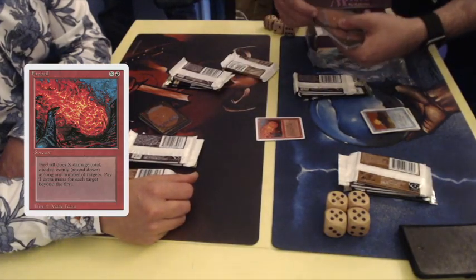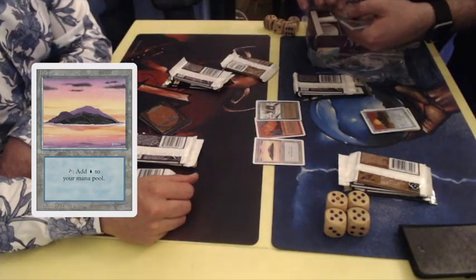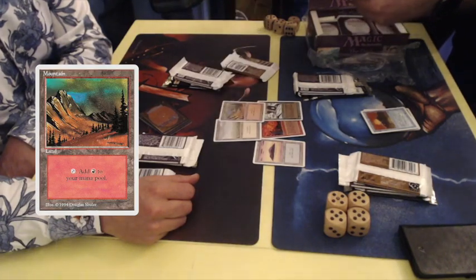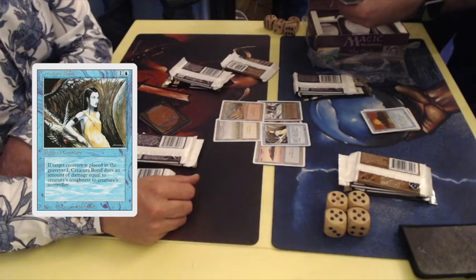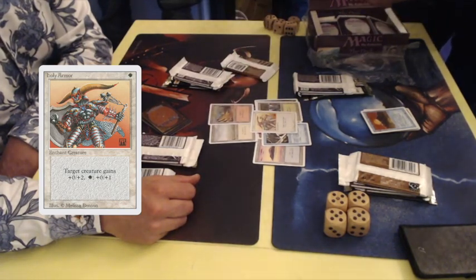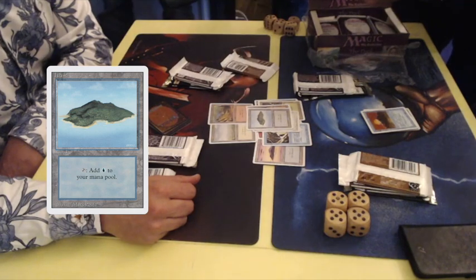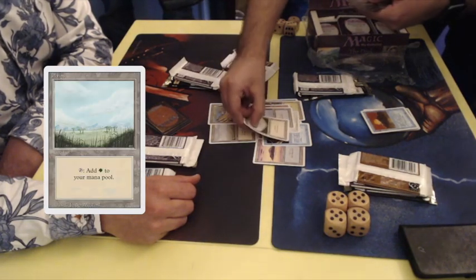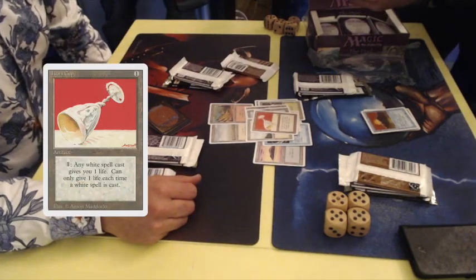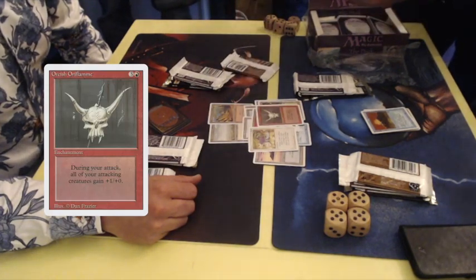We have a Fireball as the first common, then Grizzly Bears, an iconic card. Basic Island, Plains, Mountain, Creature Bond, Forest, Holy Armor, another Mountain — quite a lot of basic lands in these packs — and another Island, the most popular of the three different islands, and a Basic Plains. So I believe we're now going into the uncommons: there's an Ivory Cup, a Karma, and an Orcish Oriflamme. And now for the rare...